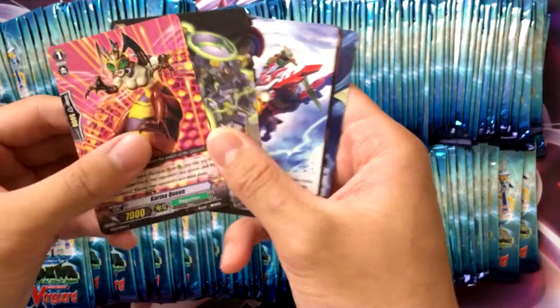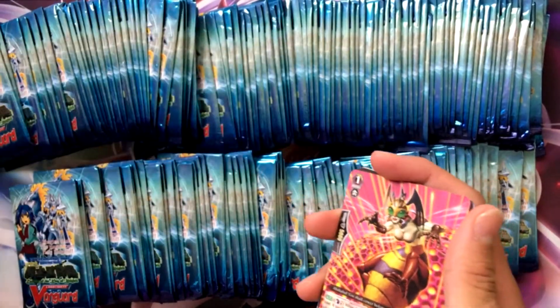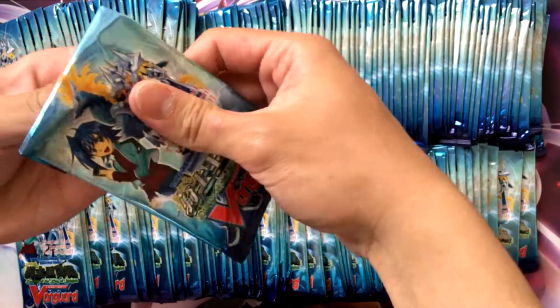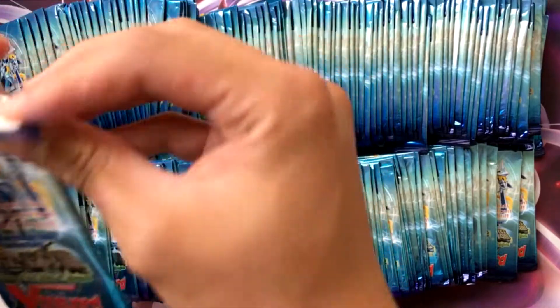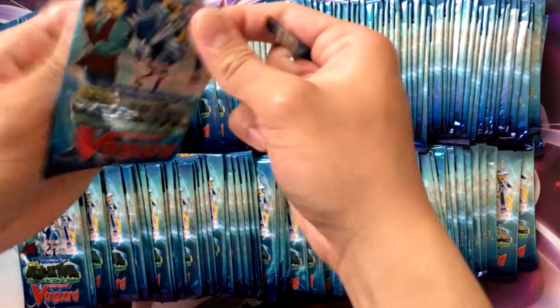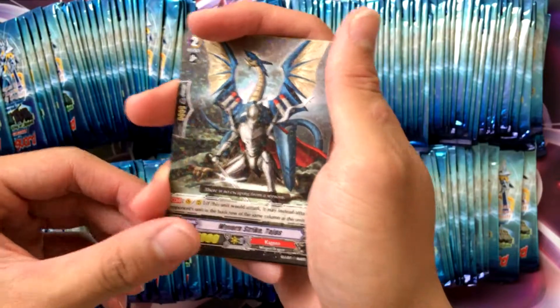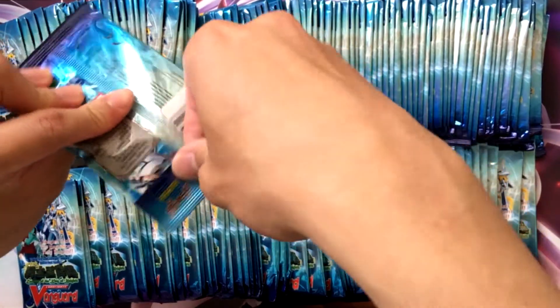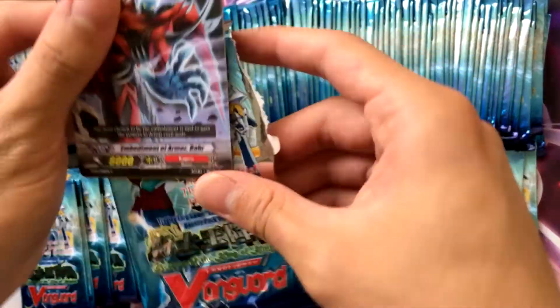Starting off with Future Knight Lou — and oh, look, a holo Vortex Dragon, which has gotten a retrain. All these cards have very strong tape. I ripped something — oh, price tag. Alright, we're getting Wyvern Strike Tejas. I remember that card used to be okay. I don't think it got a new version. It was a pretty interesting card — you can attack the back row, which is pretty good.